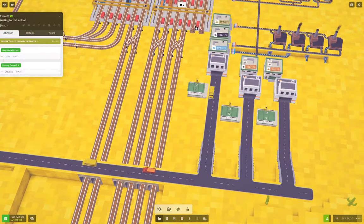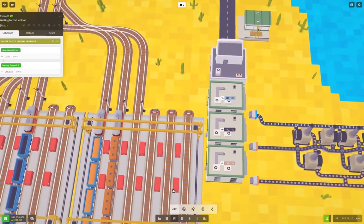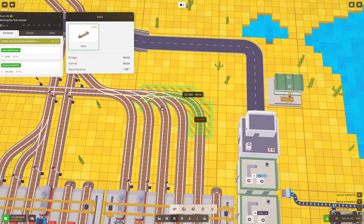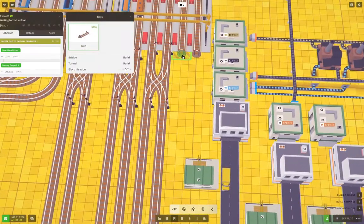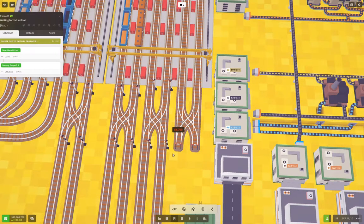I also need to get these other lanes here connected up. So we're going to do that — like this, like this, like this. Then we put a regular signal here, here, here, and here. Then we need to come out to here, come out to here, and do this.